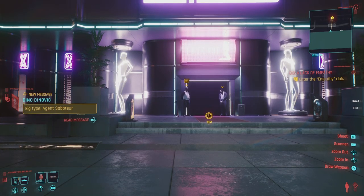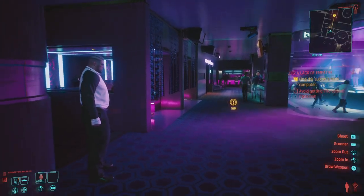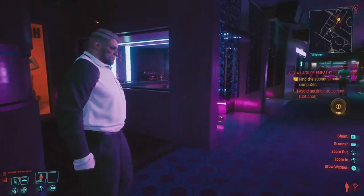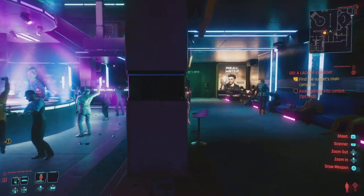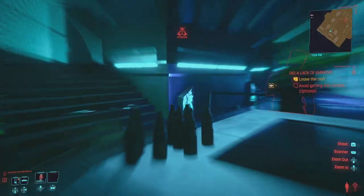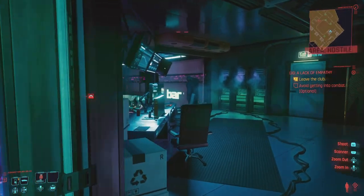Once you make your way inside the club, talk to the bouncer — the bouncer's going to let you in. It's a very cool club. Once you make your way up to the room where the security detail is, this is where we're going to find our legendary.